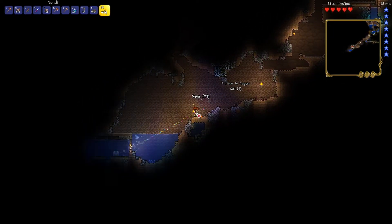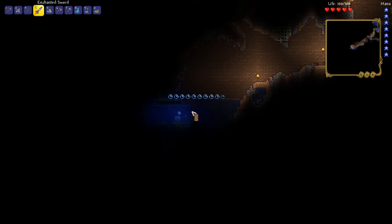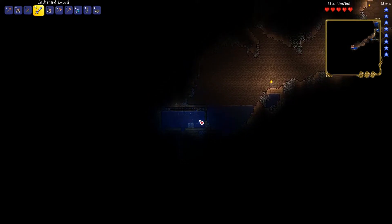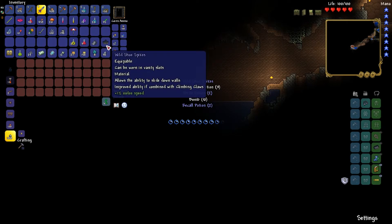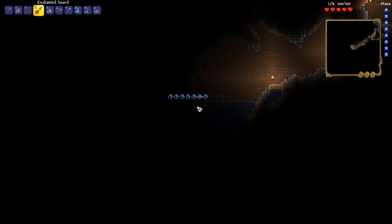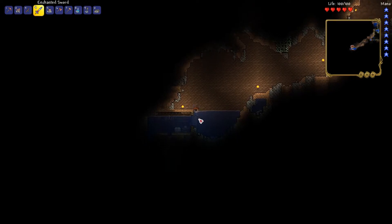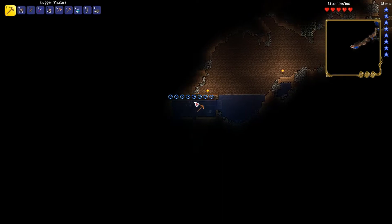All right, there's another chest. Is this what it wanted me to find? Are you kidding? Just this chest? Well, there's shoe spikes in here — so that's pretty nice. Yeah, that was a little disappointing.